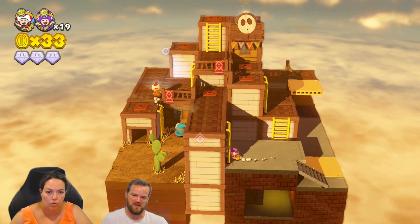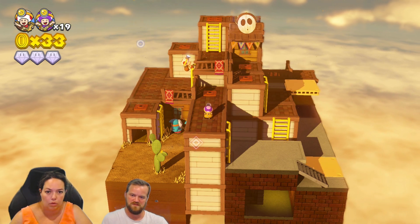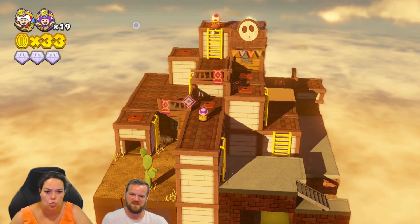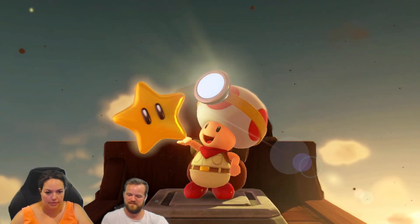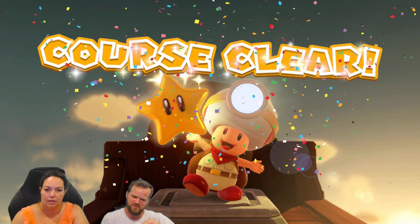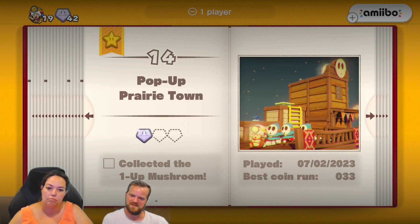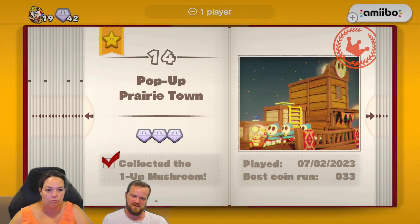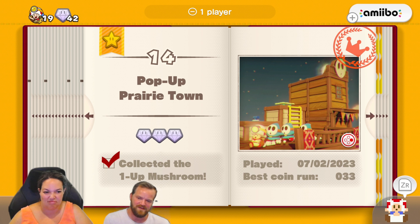This is such a cute thing. Whoa, more shy guys — you love those! Where do we go? Do we go to the star? Yeah — we got the star, nice! This is a very puzzly one. It kind of grew in different sections one after another. Nice secret objective — booyah! The shy guys kind of got the better of us, but that's okay — we're alive and we completed it. No one died all the way through!